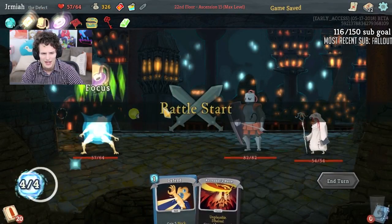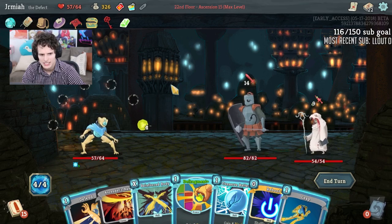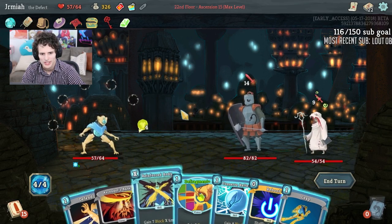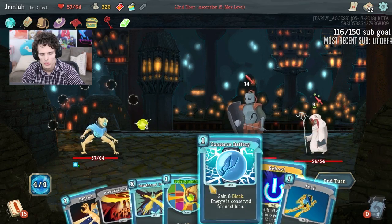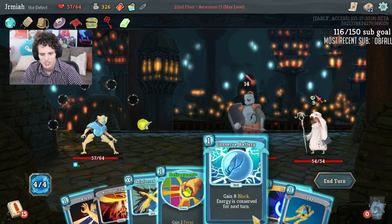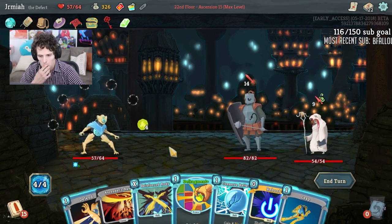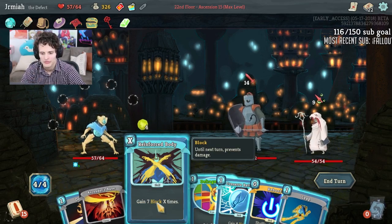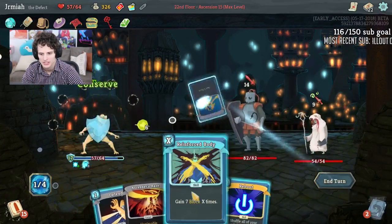Streamline gives a little more damage, but Barrage is doing more than enough. I could even skip. We get Reinforced Body — although I'd rather do Conserve Battery. Leap is doing 17, and Reinforced Body for 1 is doing 24. Let's do this, this, and this.